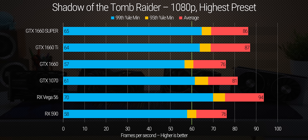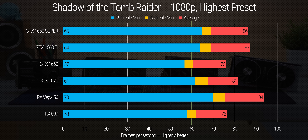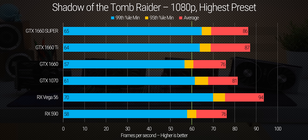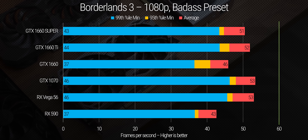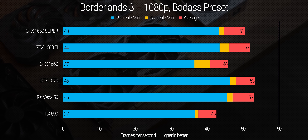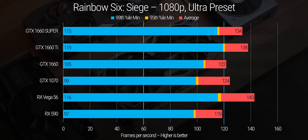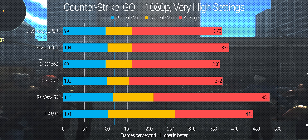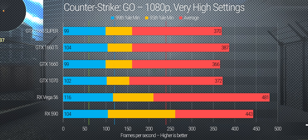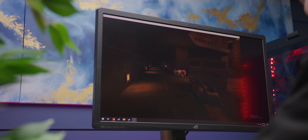So, just how memory-bottlenecked was the 1660? To find out, we set up our test bench with a fresh Windows 10 install on the latest BIOS and drivers using NVCleanStall, and it didn't take long to validate NVIDIA's claims that the new card is close to a 1660 Ti. We were just one or two frames off at most in Shadow of the Tomb Raider and Borderlands 3, even in our percentile minimums — it looks like gaming really was memory-starved. We do diverge a little more in Rainbow Six Siege, albeit still while maintaining over 100 FPS, and CSGO seems to care very little about the extra memory bandwidth, as you'd expect from a less memory-intensive title. So take note: if you play mostly older or graphically simple games, the Super might not make that big of a difference.